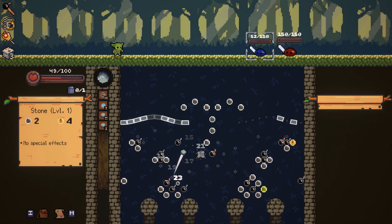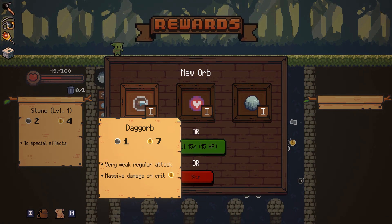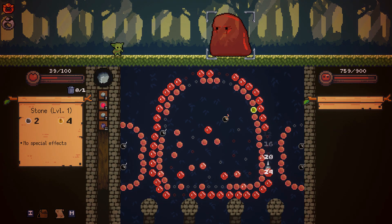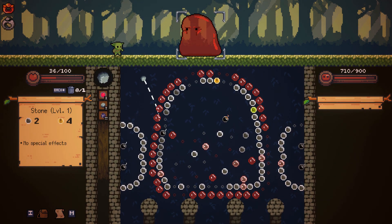Aside from that little oddity, Peglin follows the same sort of formula as most other roguelikes. It's all about beating enemy encounters while losing the least amount of health possible, picking and choosing a variety of upgrades and artifacts that complement your build, and then doing whatever you can to handle each curveball the randomly generated levels can throw at you. However, despite all of this being about as simple as it gets, Peglin manages to keep things interesting by presenting you with some surprisingly difficult challenges, even in the very first world you can explore.